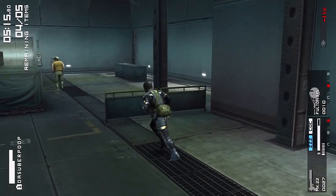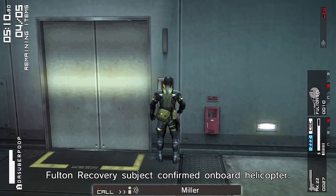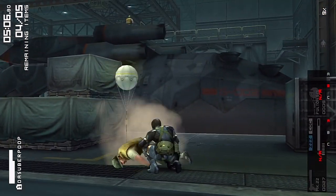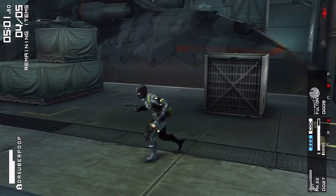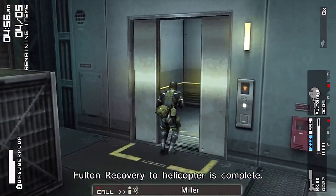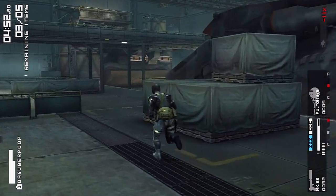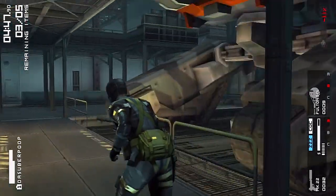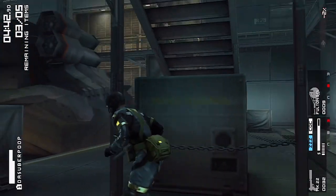There's an item over here — we're going to get that. Love box. I have enough fultons to kidnap everybody in this area so that's what I'm going to do. There's also an item up in this elevator — you have to call for the elevator and wait for it to come down. There are three more items up in this area — rations right up here — and there's a guy up there too.